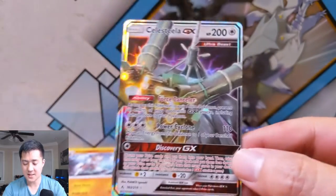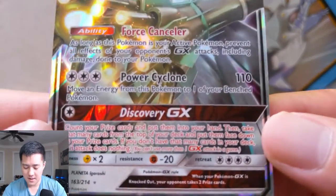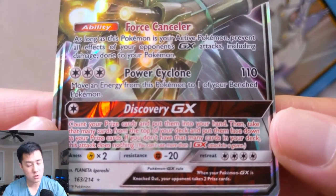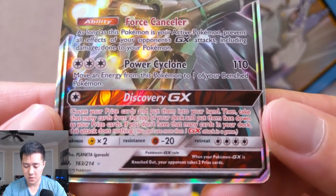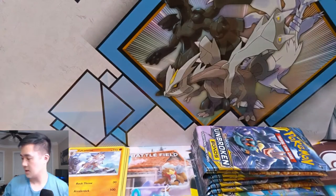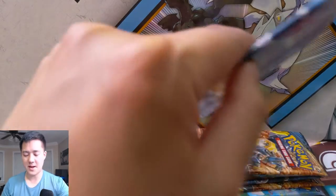As long as the active Pokemon prevents all damage from opponents' GX attacks, this is kind of like the new Hoopa, so I feel like this thing should be viable. 110 damage — you can't use Triple Acceleration though. Moving energy from this Pokemon to another — that doesn't sound useful, maybe that's why this card's no good. But GX pull nonetheless, very happy with that.